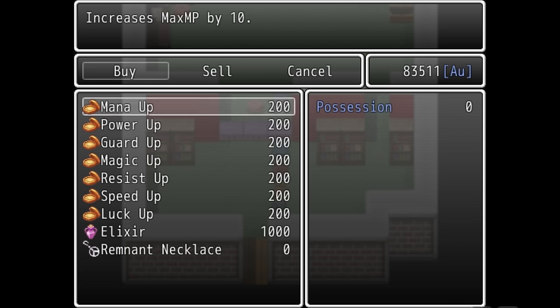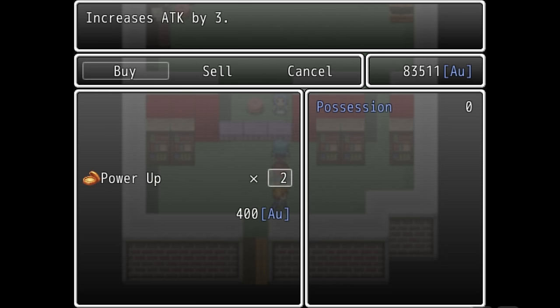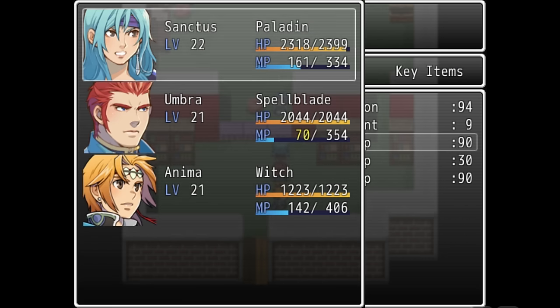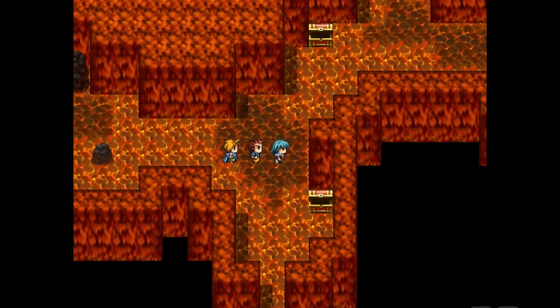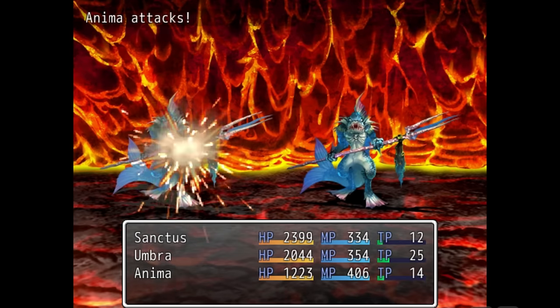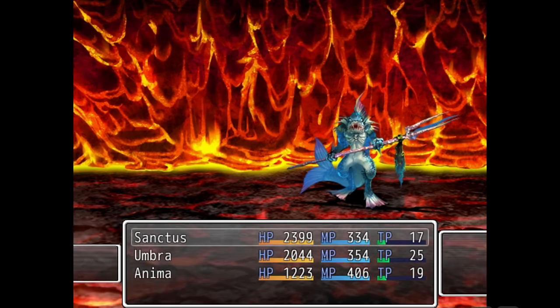This shop sells items that permanently boost stats for 200 Aurum each. And even after buying the best possible gear, I have around 80,000 Aurum left over — meaning I can buy about 400 items, and each item boosts a stat by three points. The balance has just been completely thrown out the window. After spending all my money, the stats of my characters have basically doubled. So I head back to the fourth dungeon and slaughter the monsters that were previously tough but now can just be slapped away like an annoying fly, and manage to grind out another 100,000 Aurum and do it again.